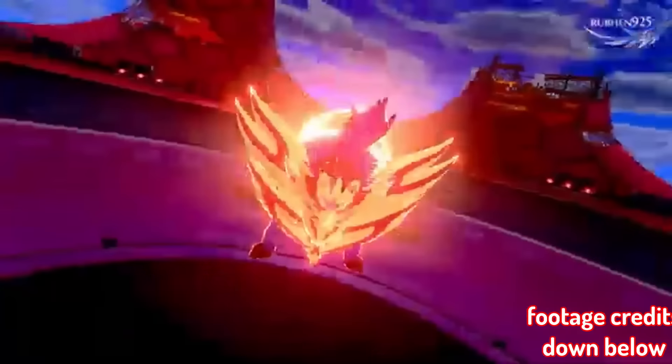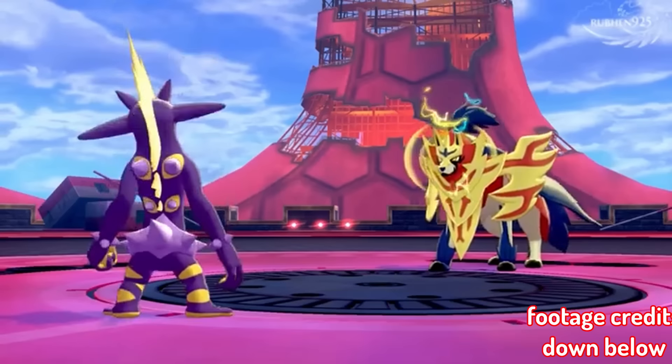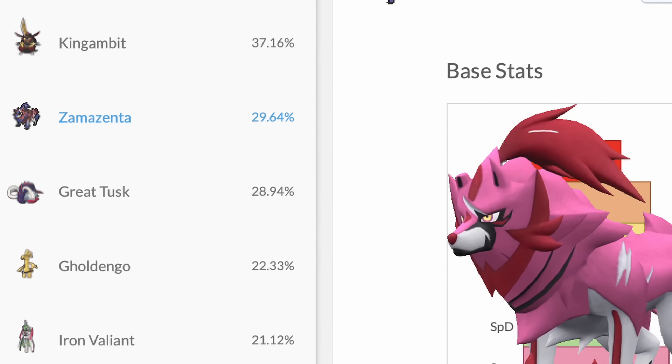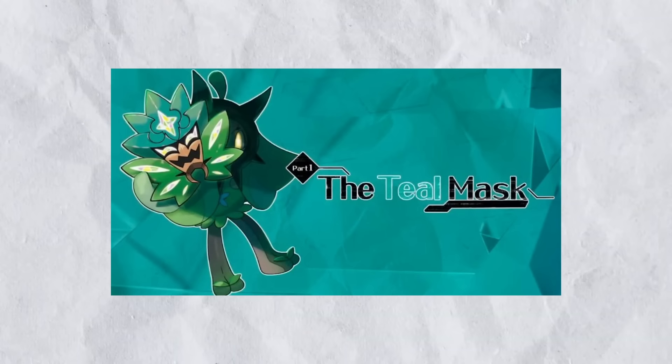Zamazenta is quite universally known to be the worst box art legendary ever released in franchise history, and while that still might be the case, in recent months it's been shooting up in usage within the OU tier — the most ever since its release back in Pokemon Home through DLC 1 and now.